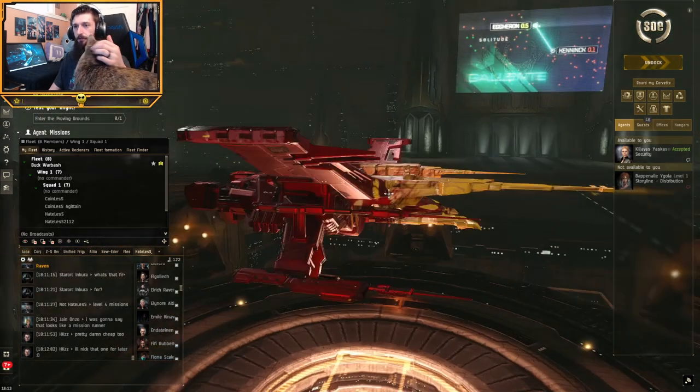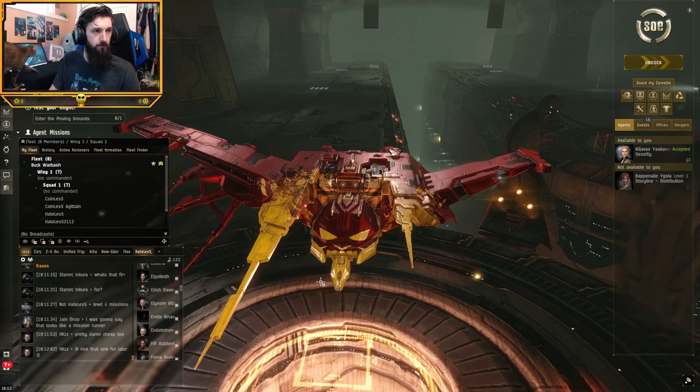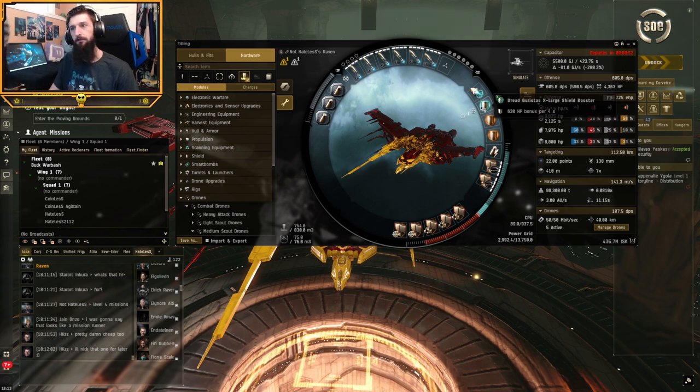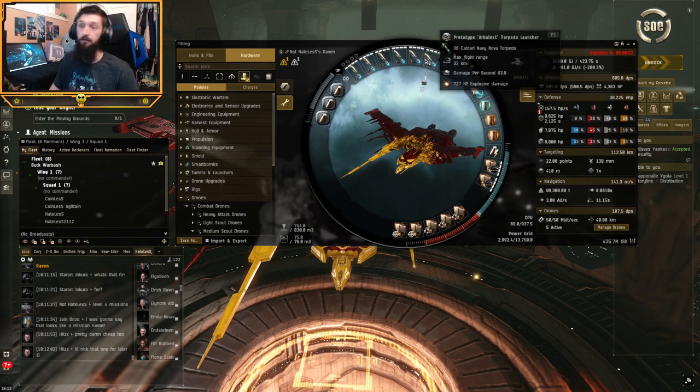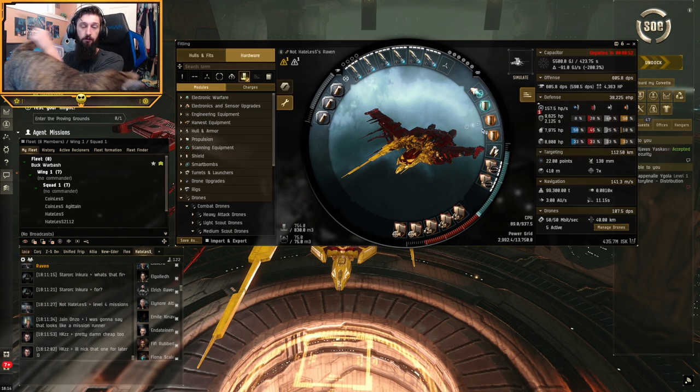To go over the ship we have here - a Raven, just a standard Raven. This thing is cheaper than the Hecate that I've flown. The only module that is worth anything on this is the Dredgrist X-Type Large Shield Booster, and then it's torpedo fit. We have Arbalests because that's all we can use, a prop mod, a couple of hardeners, and a cap recharger. I tested this with a cap battery too.